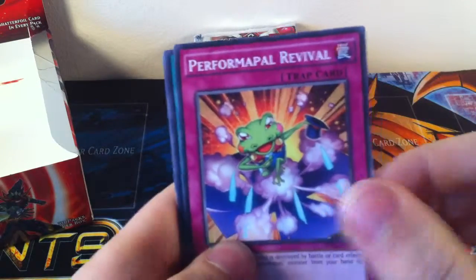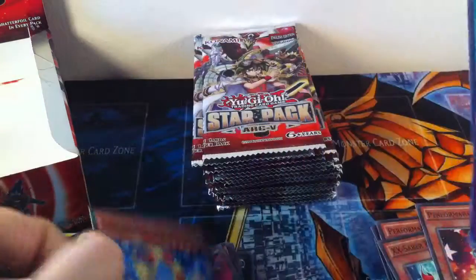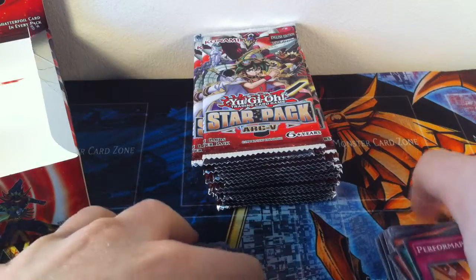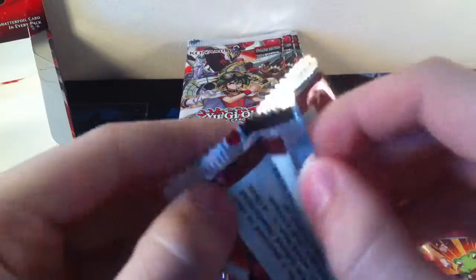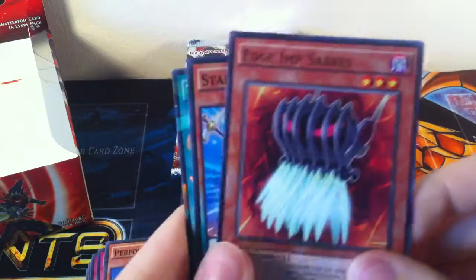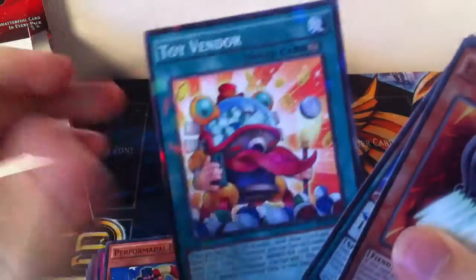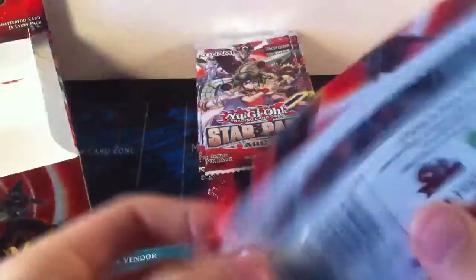Performapal Power Revival — I don't think I've got that yet. Wonder Balloons and Patanaga for the Shatterfoil — I've just got to give it a little wiggle to show that it is a very shiny card. Completely destroyed the pack, never mind. X-Saber Emmersblade, Stargazer the Magician, and Toy Vendor for the Shatterfoil — again, nice card to get.